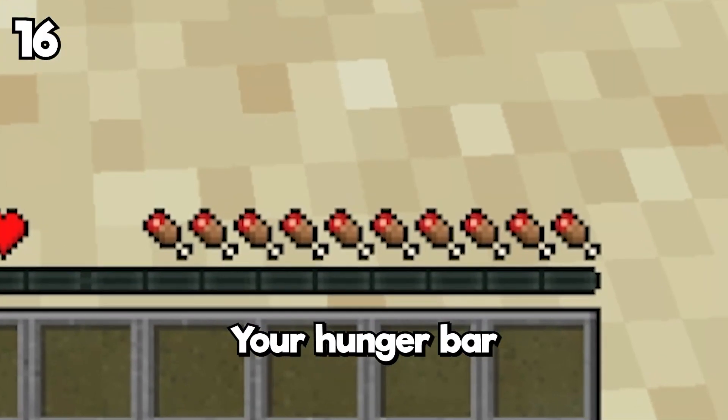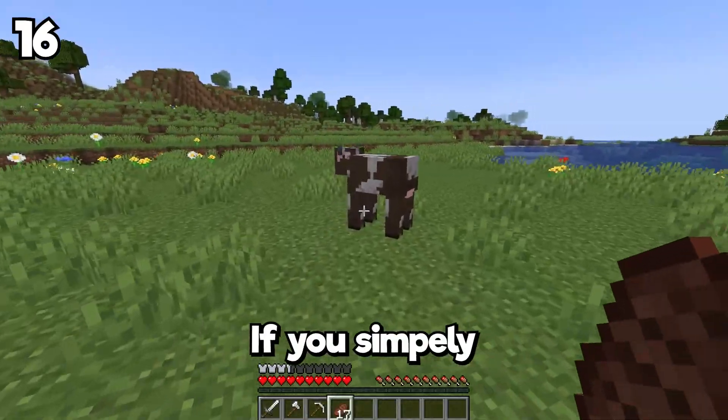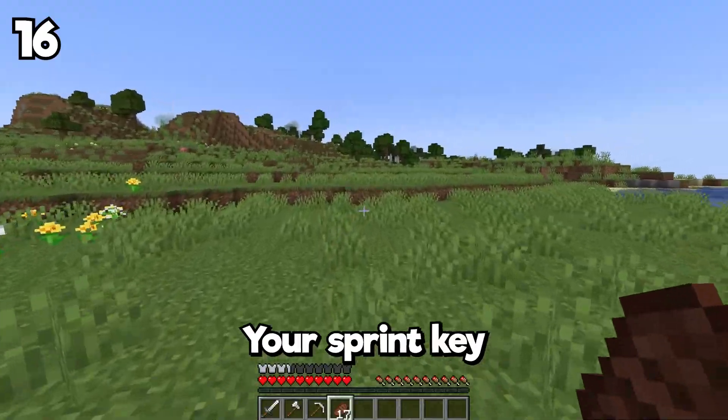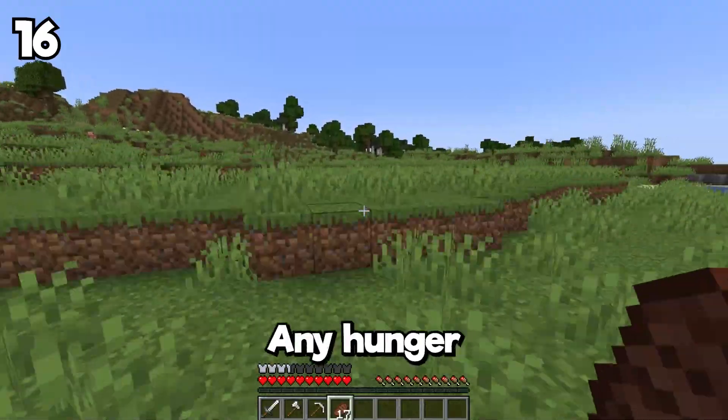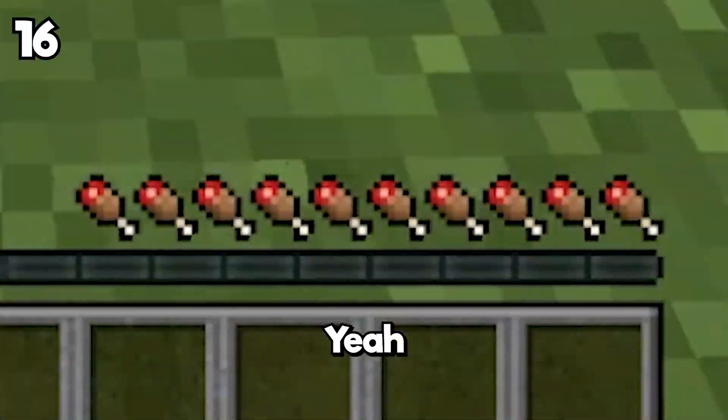Did you know that you can keep your hunger bar from depleting forever? First, you need to make sure you have food to keep the hunger bar up. If you simply hit a mob while holding the sprint key and keep sprinting, you're not losing any hunger at all. It's a glitch that can be used in speedruns.